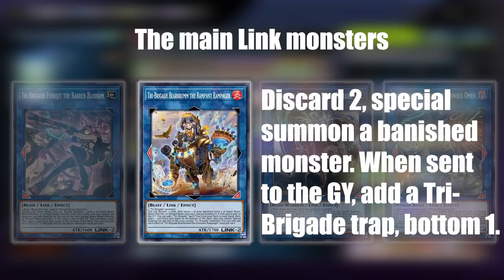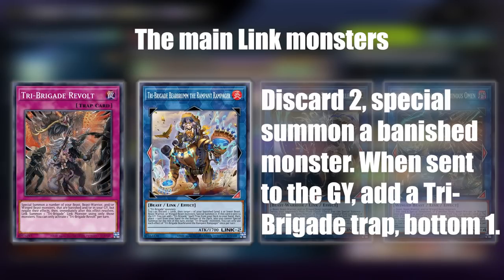The next one, Bear Broom, has an effect that allows you to discard two cards in order to special summon a banished monster. When this one is sent to the graveyard you can add a Tri-Brigade trap from the deck to your hand, though you do have to put a card from your hand on the bottom of your deck afterwards. So the trap you'll be fetching is Tri-Brigade Revolt.